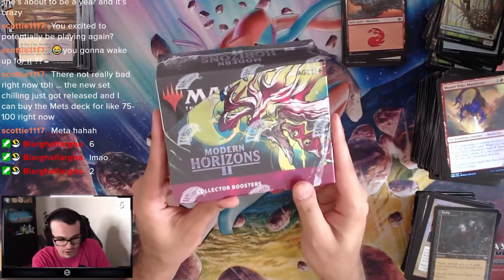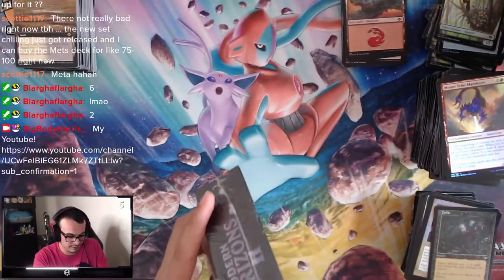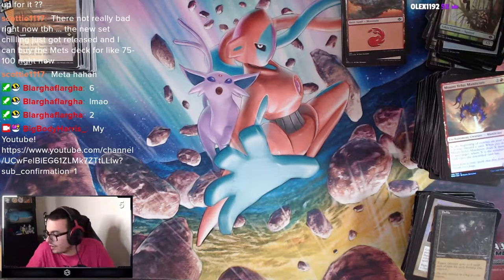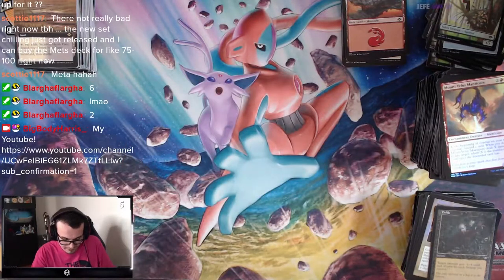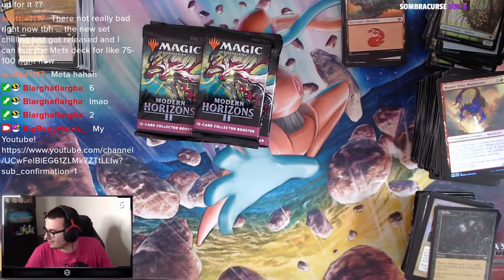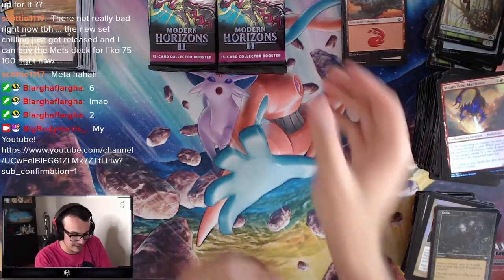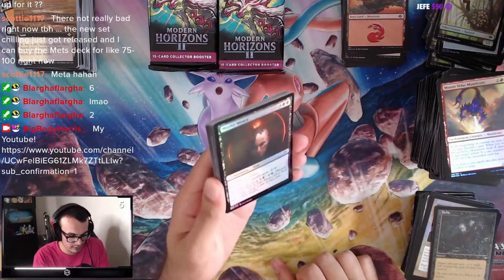Alrighty everybody, if you made it this far, be sure you like and subscribe to my YouTube channel — I appreciate you. Last box, let's get it. That means I'm getting a Cabal Coffers this box. Please — I need that Old Border Scalding Tarn so we have the set. That's all I want: Cabal Coffers, Scalding Tarn, Old Border. Maybe Force of Negation too. Let's see what we can get. Whoa, look at that smear on it.